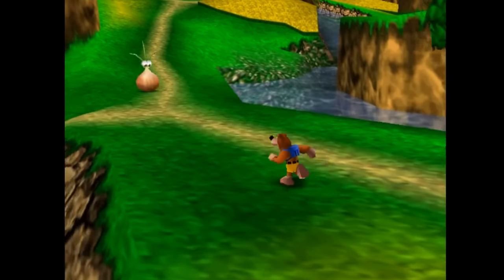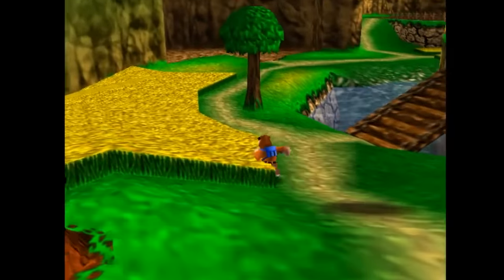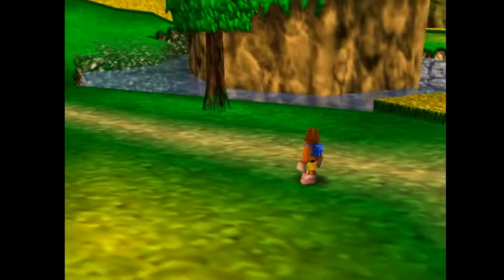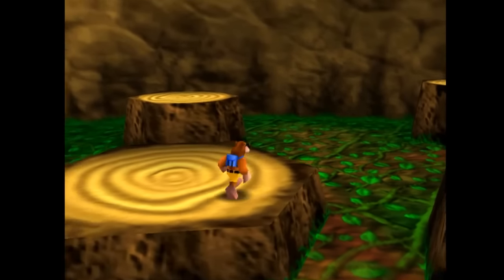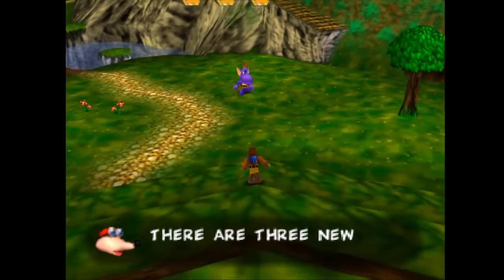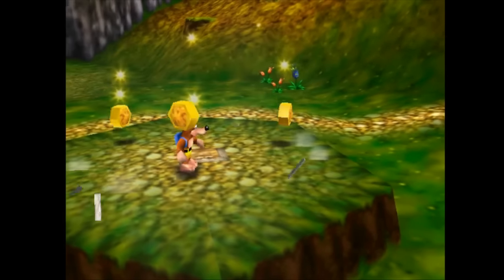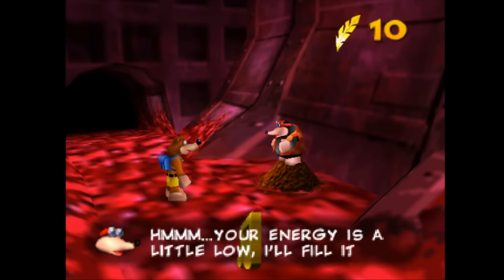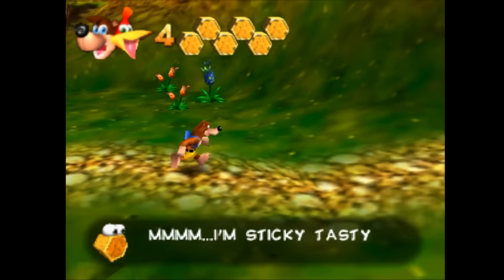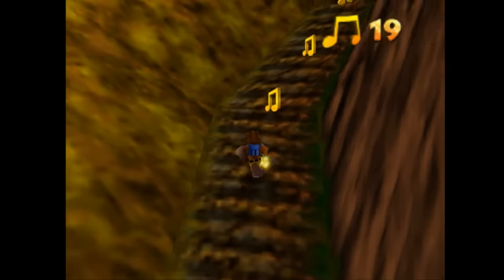Something I always liked about Banjo-Kazooie is that the honeycombs don't despawn. Once you kill an enemy, it stays dead, and that honeycomb will stay on the ground. You can go run around the stage for an hour and come back and it'll still be there, letting you know you've already killed the enemies and that you can collect it when you actually need it. Much better than a game like Donkey Kong 64, where enemies respawn after only like 20 seconds. To the best of my knowledge, honeycombs are a finite resource — once you've killed all the enemies and broken all the beehives, that's it. There's actually one specific case in the game where you can generate an infinite amount of honeycombs, and I have never heard anyone mention this before.